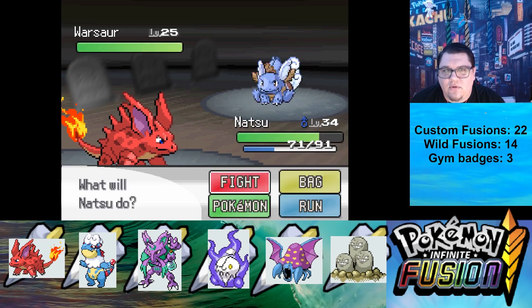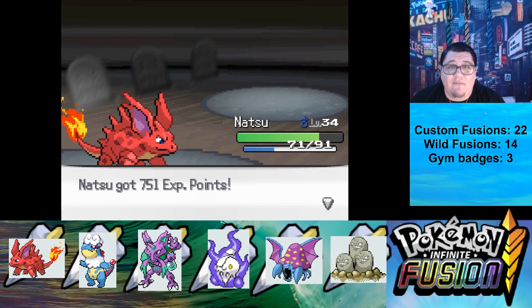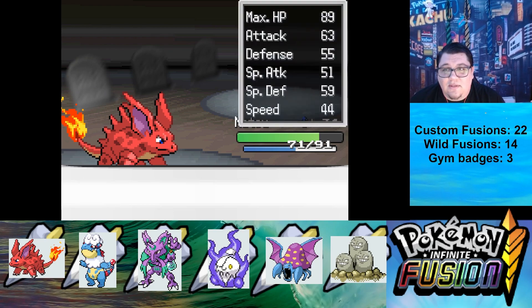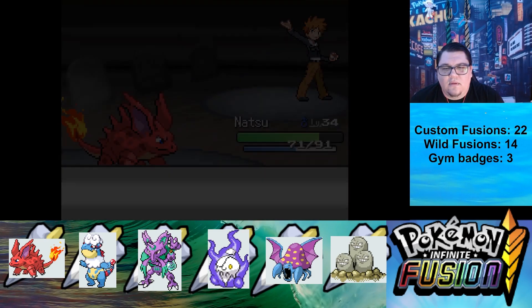Now it's a Wartortle. Ivy Sword, then a shock — we'll take care of it no problem. And we beat our rival.